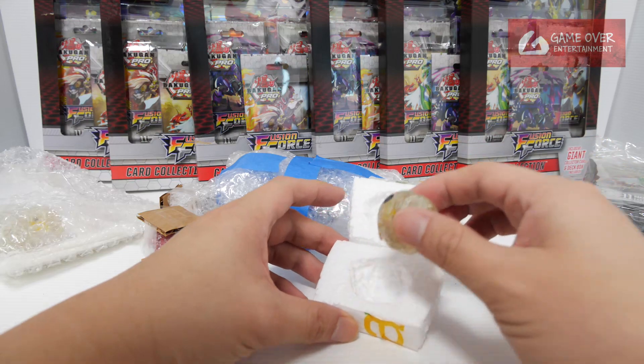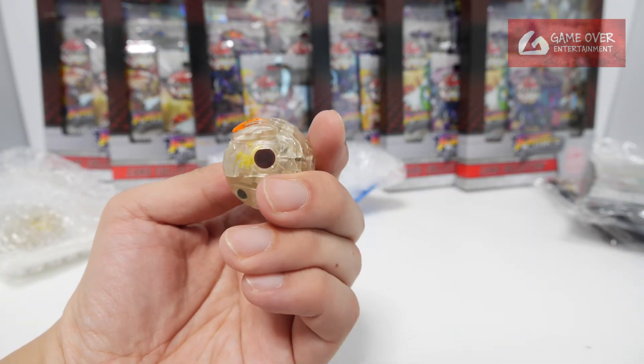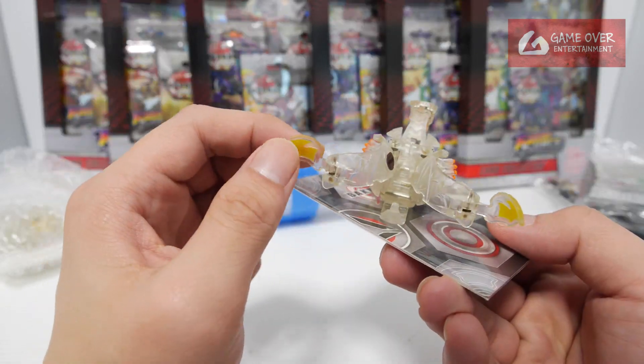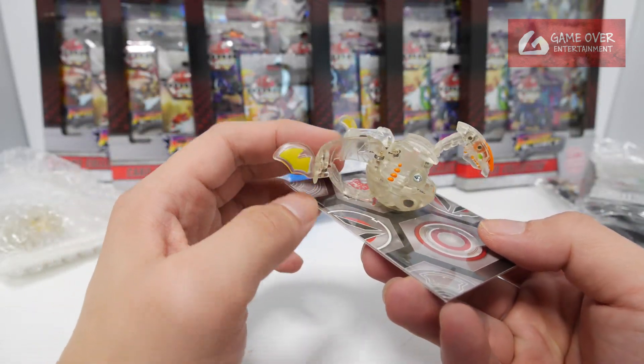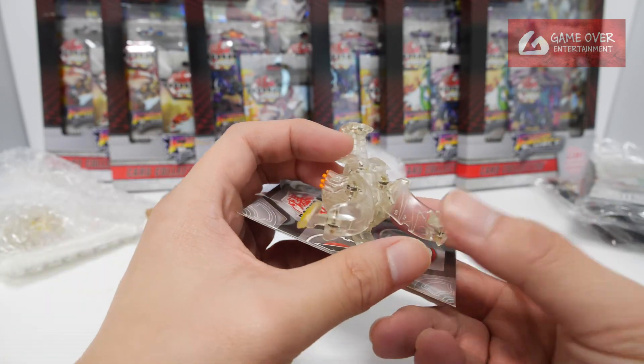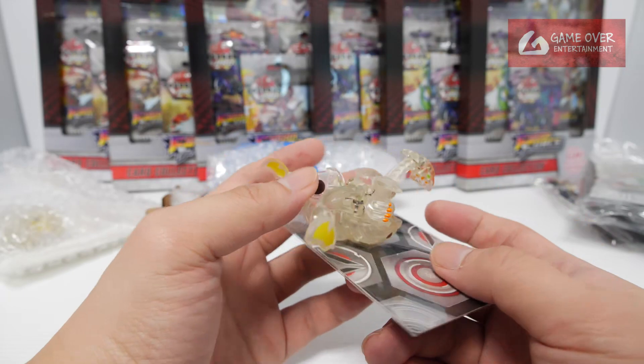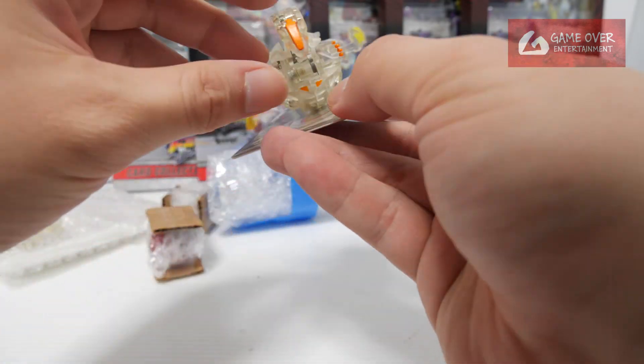What is this? Is this Viper Helios? Viper Helios — yellow, which is probably Subterra? I'm not too sure, because these clear plastic Bakugan don't have the faction symbol. Yeah, anybody who knows can comment below.